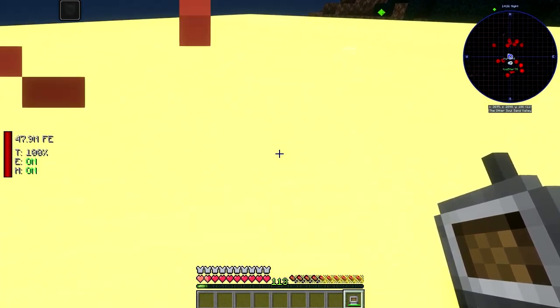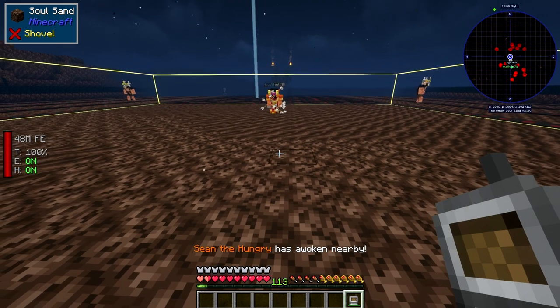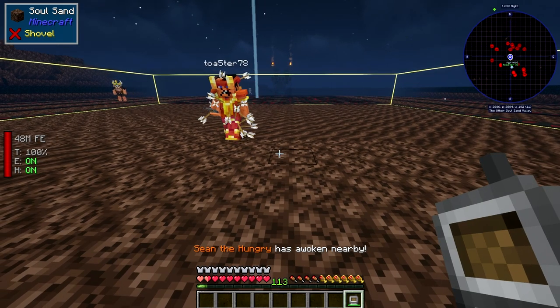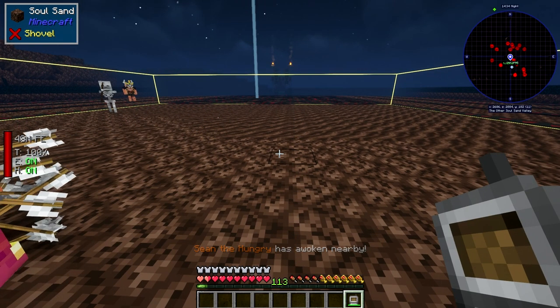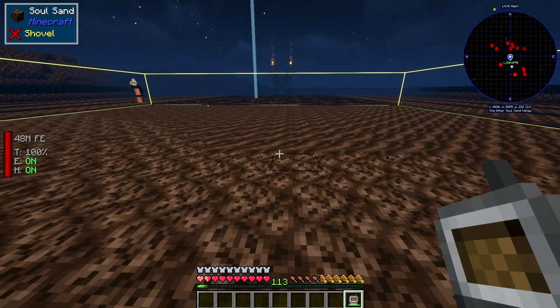Once they all get pushed into this area you can just AFK right here in the middle. I'm gonna stand here for a minute and show you as everything gets killed, and then we'll show you how many hearts we have.